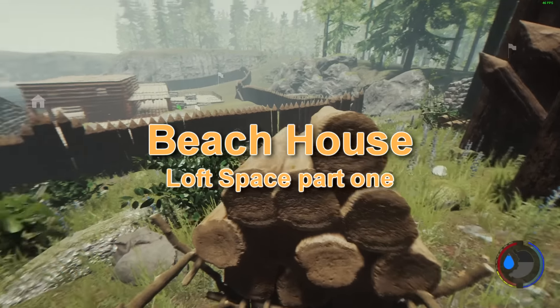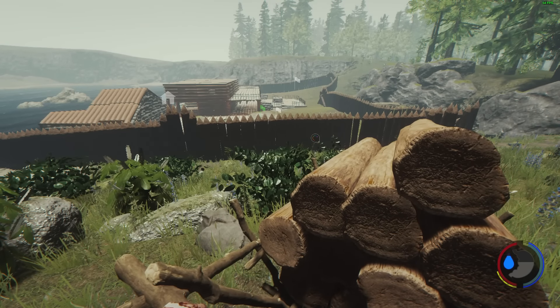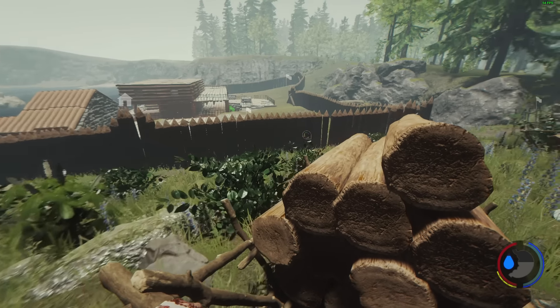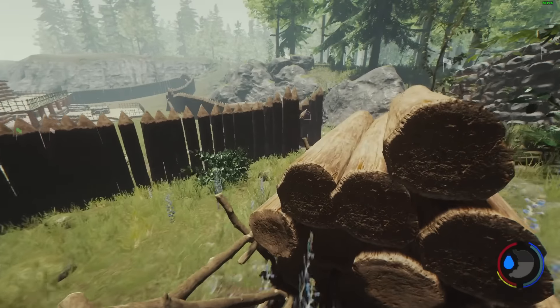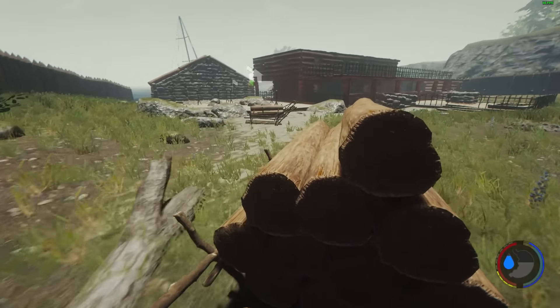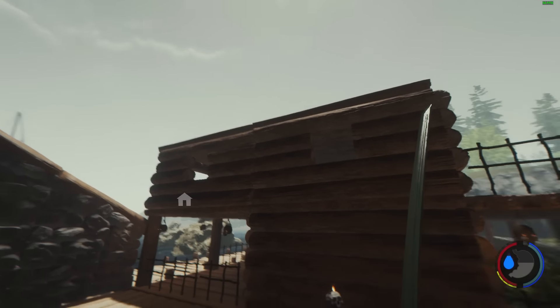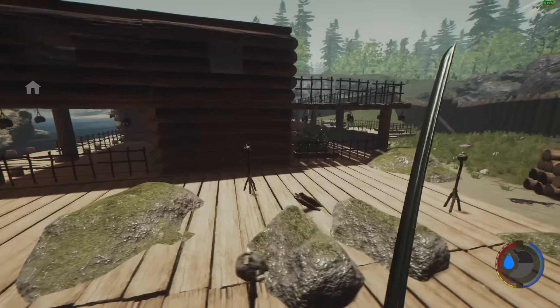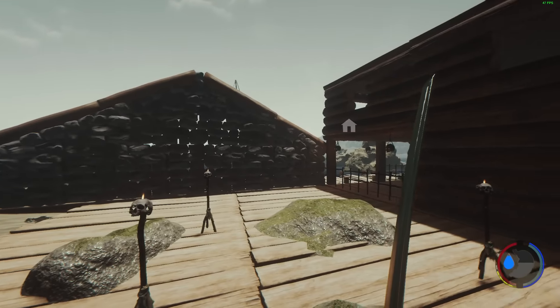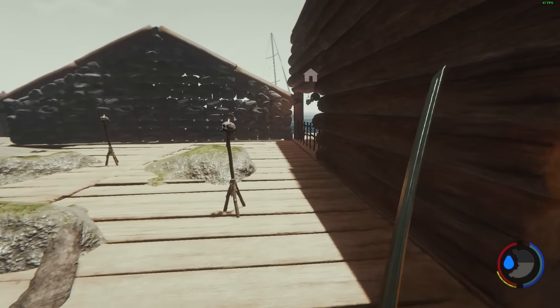Hey guys, what's up! Today, as you can see, this is all done - everything's built up looking good. I just want to finish off the top of the beach house, which is going to be like a small roof with just one loft space. So I need to build some stairs, and I'm going to build those stairs going up to the top, but I've got to do it in a way that looks cool.